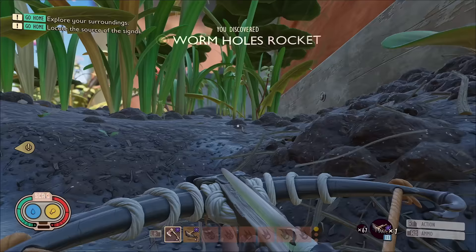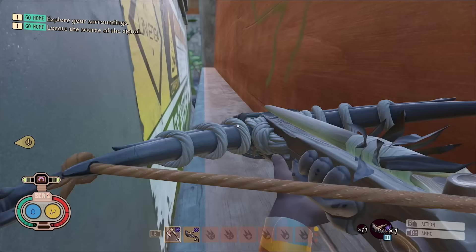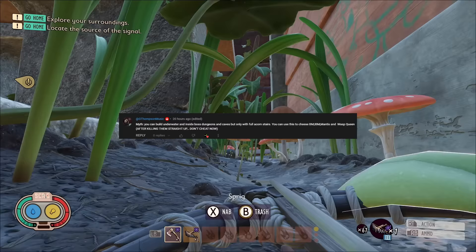The next myth is going to break the game so badly the devs are going to have to release a patch — so if you're watching, I'm sorry in advance. This myth has been sent in by G Thompson Music again: you can build underwater and inside of boss dungeons and caves, but only with full acorn stairs. Let's check it out.